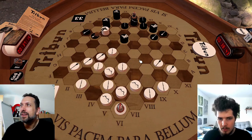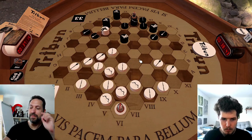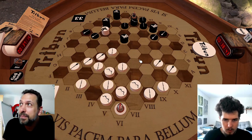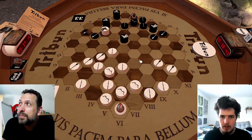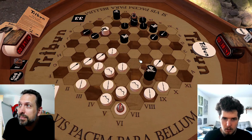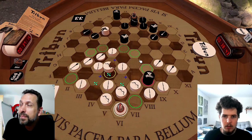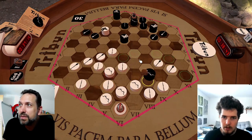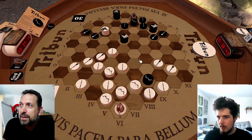Now the most straightforward idea was to threaten you. And the second idea was to jump there. Why here? This is protected, but if you take three pieces I can attack the Tribune, so that would be bad.